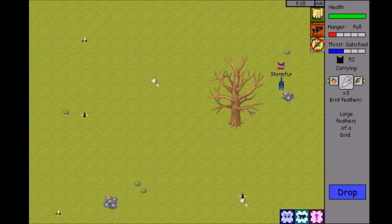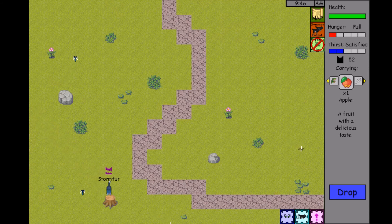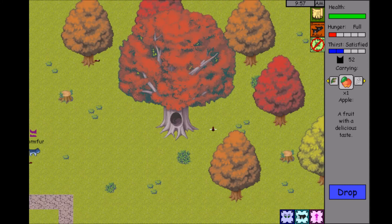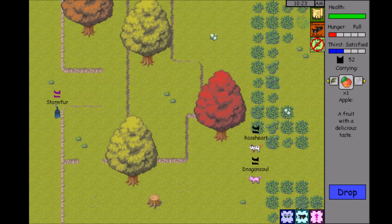We're going to head back to camp and give some of these to the kits. I hope we'll find another apple because that would be nice to give to some of the males. She's not consciously thinking about romance, but she does consider them her friends and kind of wants to give them a gift. I don't know what my computer's doing — it likes to switch windows randomly on me sometimes.